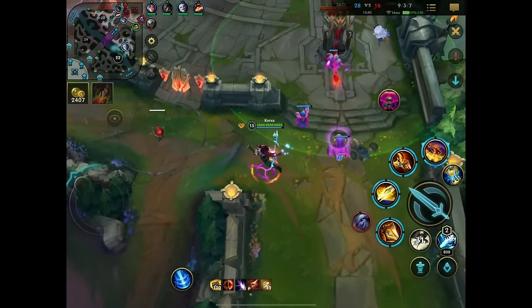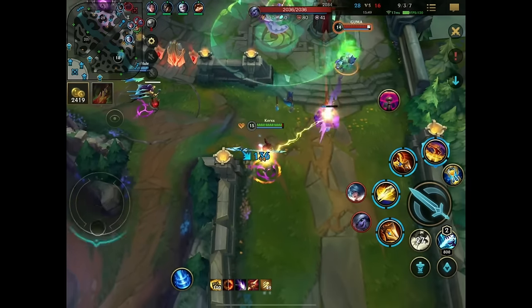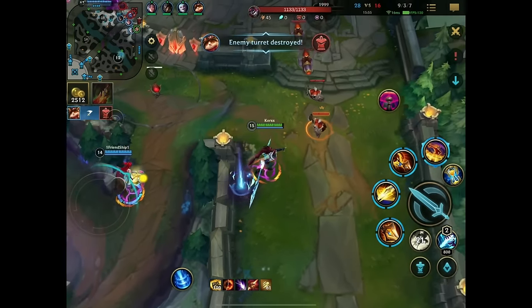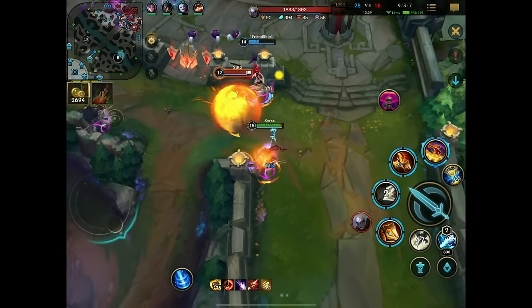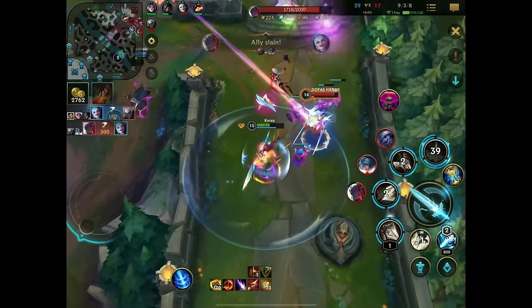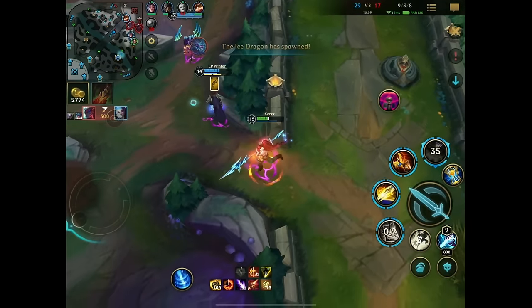I could potentially try and one-tap her, but if she's paying attention I might make myself too vulnerable for no reason. And it would be cool if people would come and rotate faster rather than just look at the enemy, because it doesn't achieve anything. A very interesting play happening here — instantly blown up. We just pop our ultimate and walk away. They can't really do anything to us, so he does some damage to us but it doesn't really matter.